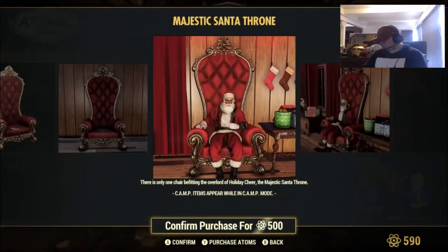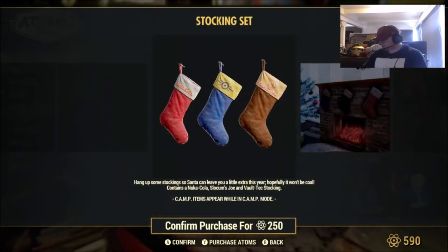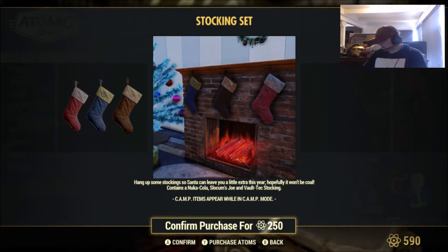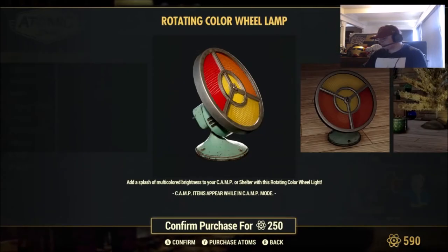Got the Santa's Throne for 500 with the Santa — hell yeah, that's actually pretty cool. Stocking set for 250, which you can probably put all around your home. Hang up the stockings and Santa can leave you a little extra this year. It contains the Nuka Cola, Slocum Drone, and Vault-Tech stocking. I'd imagine you could just place those everywhere.